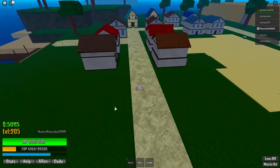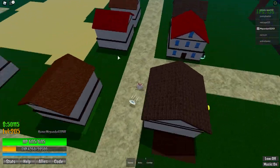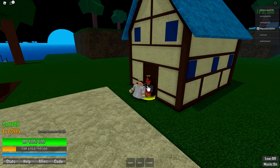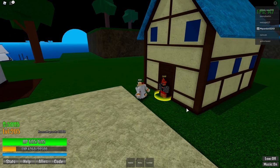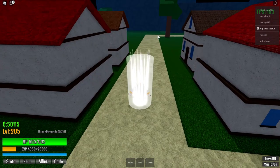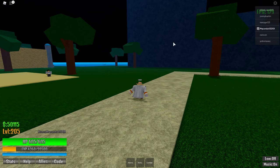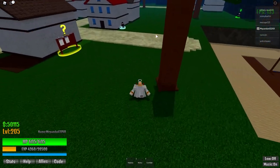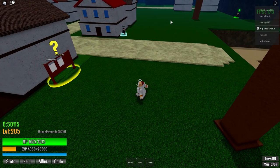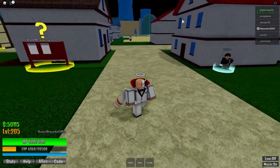After buying the katana, buy soru — it's on this same island. Follow the road, take a left, and come up to this guy. Click on him and press Accept. It's 50,000 money. To use soru, aim somewhere, press F, and you teleport there. It's not a very long teleport, but it's very helpful for disengaging from fights.